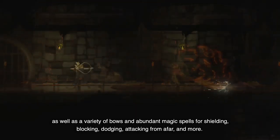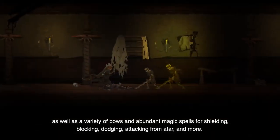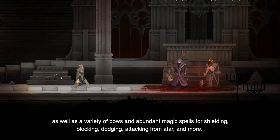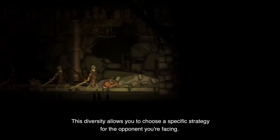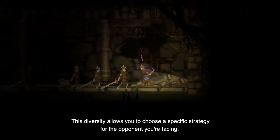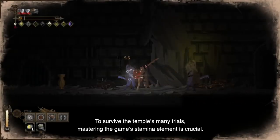Swords, axes, and maces for one hand or two, as well as a variety of bows, and abundant magic spells for shielding, blocking, dodging, attacking from afar, and more. This diversity allows you to choose a specific strategy for the opponent you're facing.